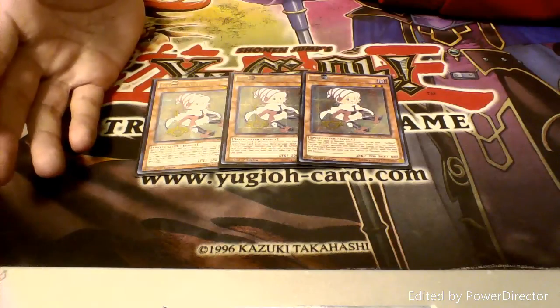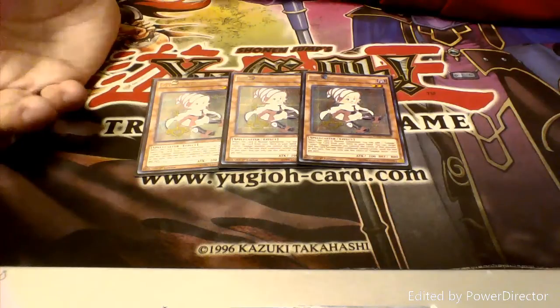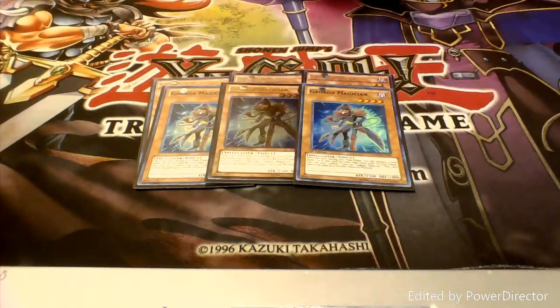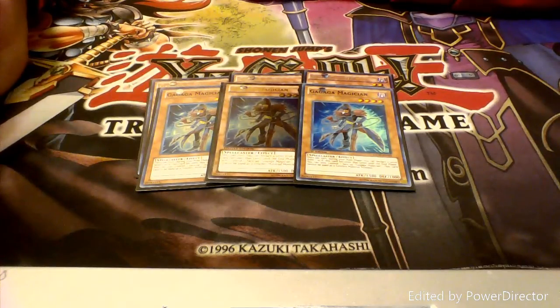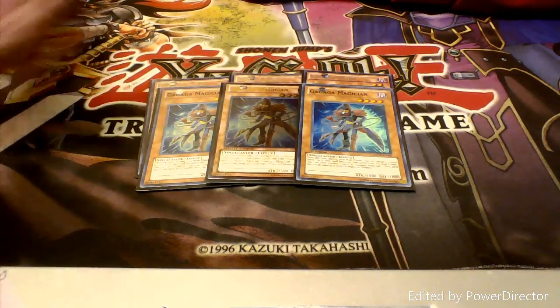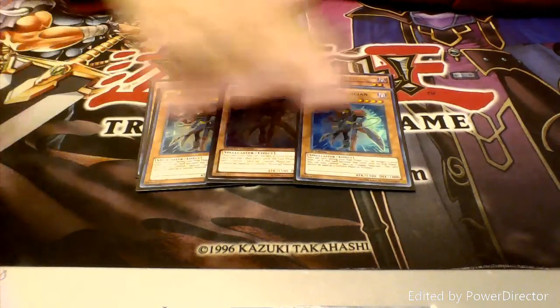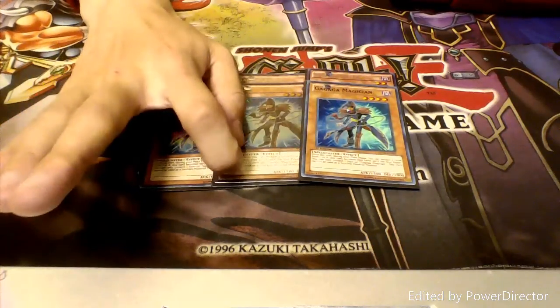So if you have a Gagaga Magician on the field, which is level 4, you activate her ability and they both become 6s because 2 plus 4 is 6. Speaking of which, we also run three copies of Gagaga Magician. He is the main catalyst monster behind all of our Xyz plays. Once per turn you can declare a level between 1 and 8 and he becomes that level, which lets you go for pretty much every Xyz in the range.